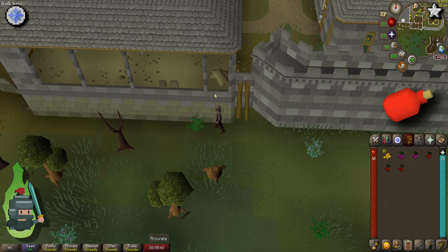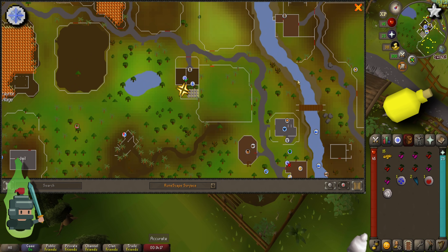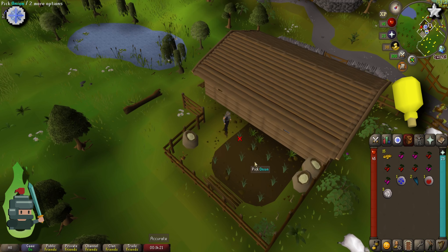From here, head to Port Sarim or south of Varrock — south of Varrock to the east of the Wizard's Circle where you defeated Delrith in Demon Slayer. You can pick red berries there, so find the bushes and pick three sets of red berries. Alternatively, you can buy red berries from Wydin's food store in Port Sarim.